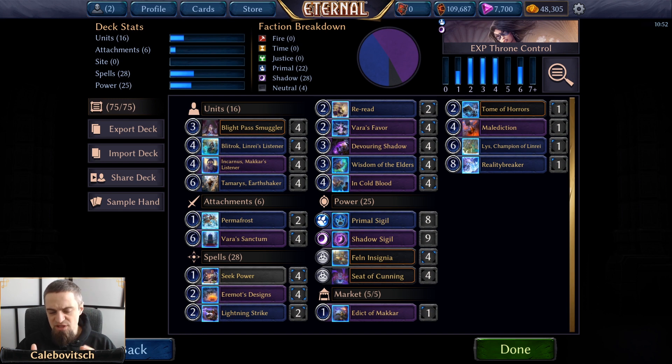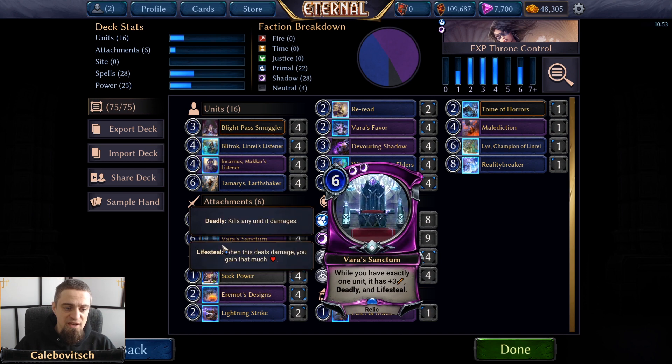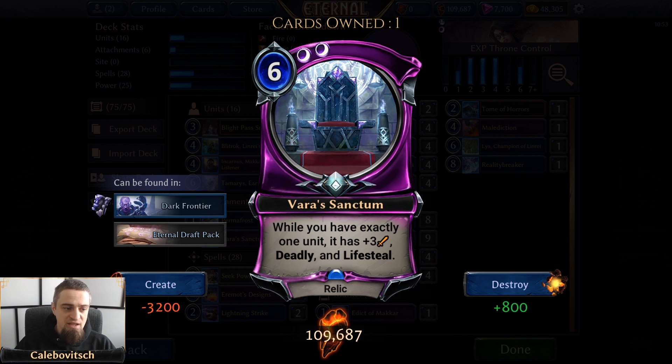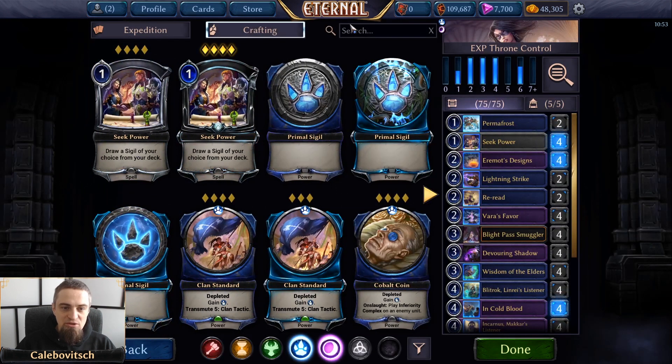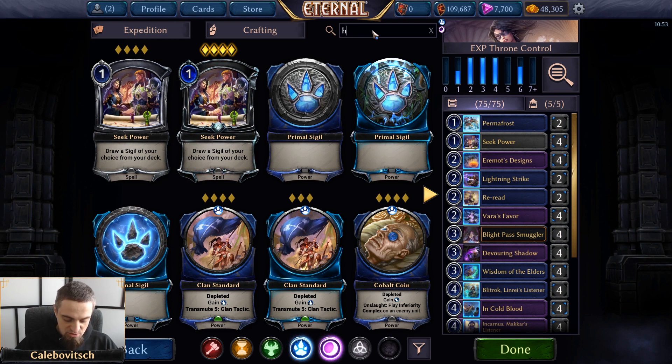I wanted to start by focusing on what I'd call a fan favorite card — Varus Sanctum. This is a 6-cost Double Shadow Relic that says while you have exactly one unit, it has plus 3 attack, deadly, and lifesteal. You've probably seen this deck running somewhere in Throne around the tier 3 deck value category, but in Throne you had some very good tools for that deck, like Harbinger.